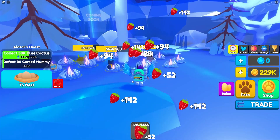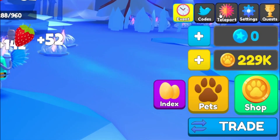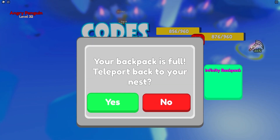If you don't know how to claim codes in Pet Swarm Simulator, go to the right side of the screen and click on where it says codes. The code menu will come up, then enter them in any order — let's just get into it.